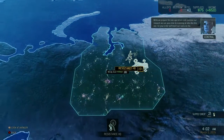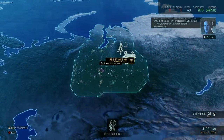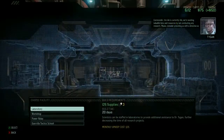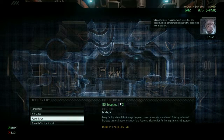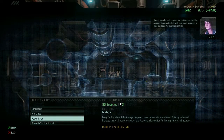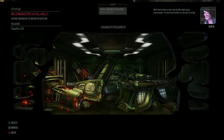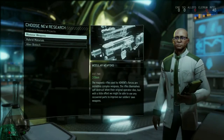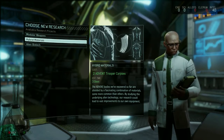While we prepare for new operations and continue our research, we can pass time by scanning at sites like this one. On your order we'll start scans of the surrounding area. The lab is currently idle — we're wasting valuable time and resources by not conducting any research. Please consider providing us with a directive as soon as possible. There's room to expand our facilities on board, but we'll need more engineers to clear space. The first thing I want to do is get extra power. I think hybrid materials first.